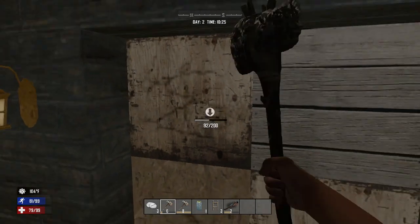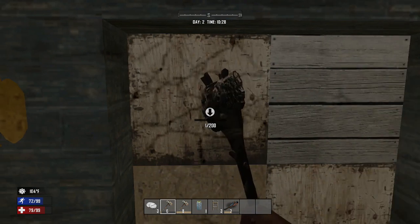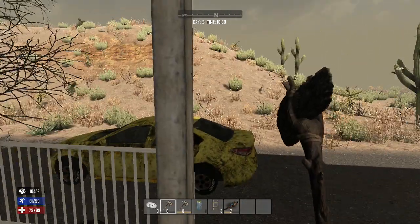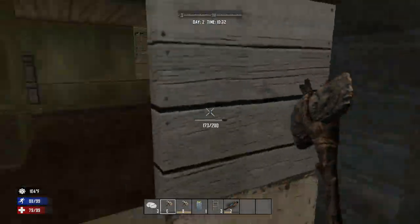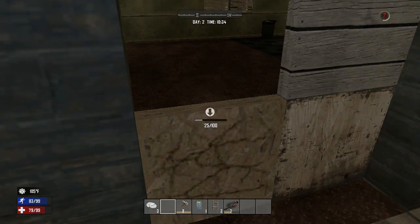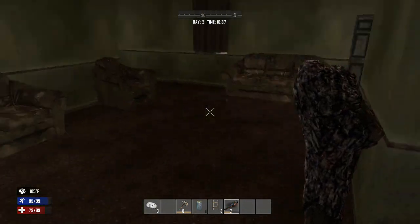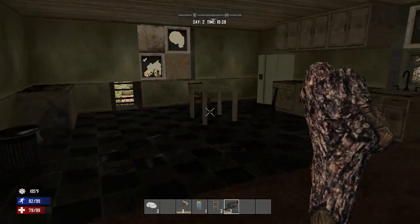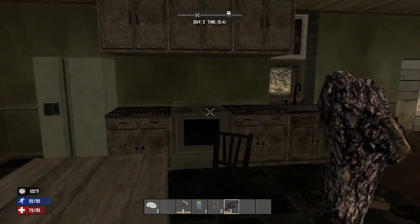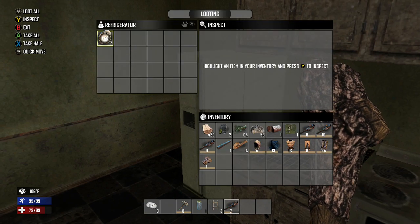There's definitely a zombie in there. I need to break into this building for shelter. Come on, break in. Let's break in — hopefully it's not a crawler. My first axe is down. Get in, get in. Now where is this zombie? Cannot see a zombie in this room.